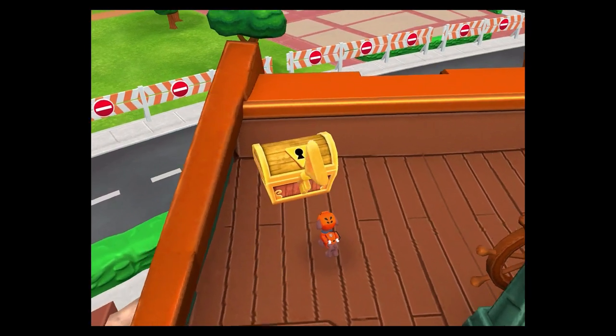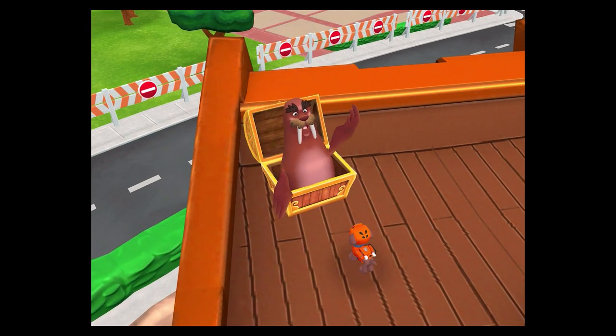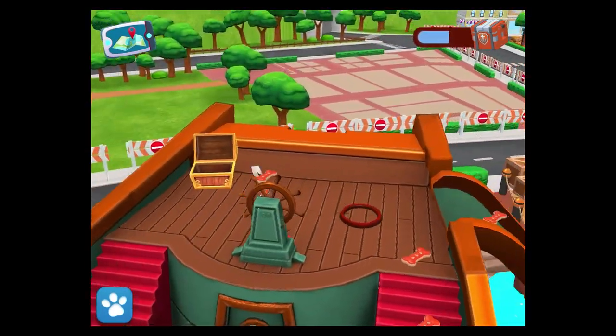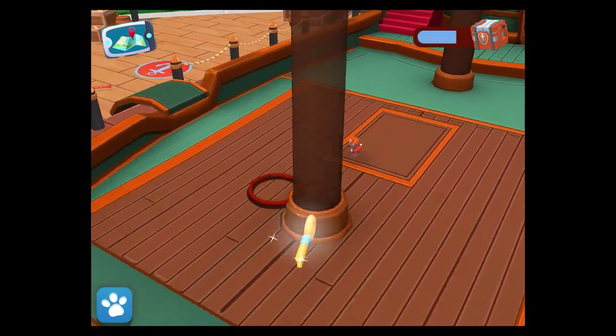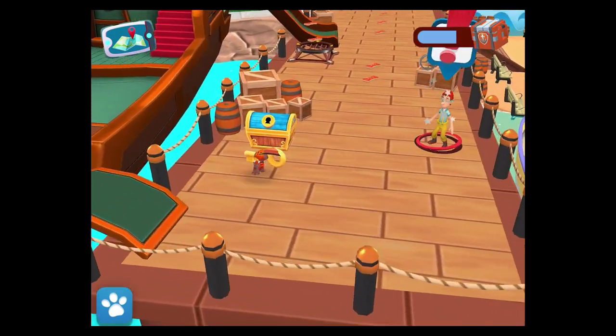You found it! Let's see what's inside. Hi, Wally. How did you get in here? It's a blue key — it opens the blue treasure chest.